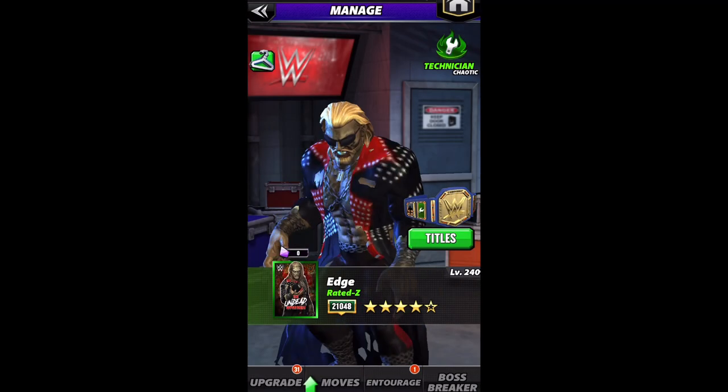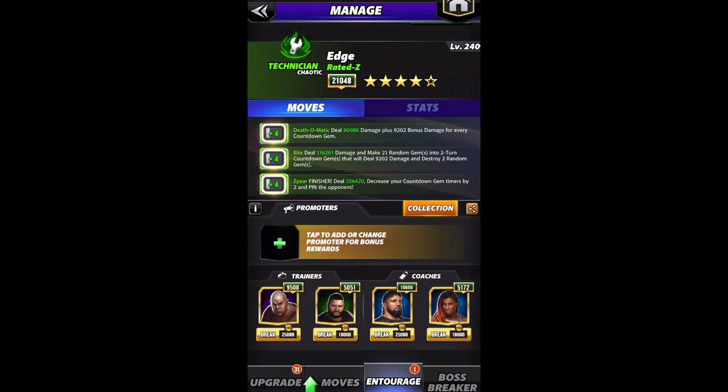Taking a look at the entourage: Steel for more green MP, Kevin Owens for more green move damage, Acro J for more green move damage, and Ember Moon for a higher chance of green moves on the gem board.